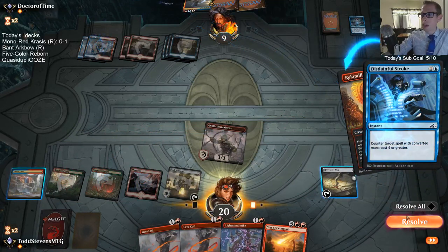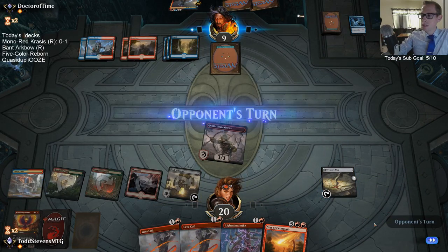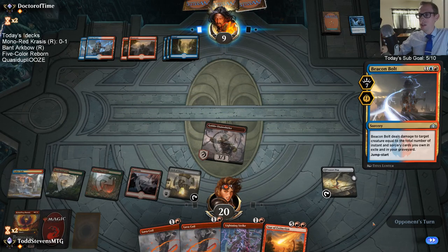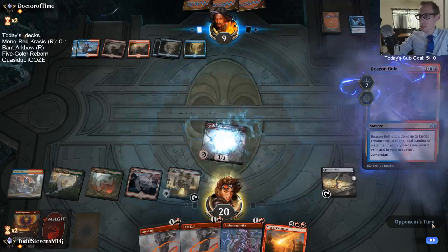When you buy a paper box there are 36 booster packs, with each pack having a rare, three uncommons, and 11 commons — 15 total cards.